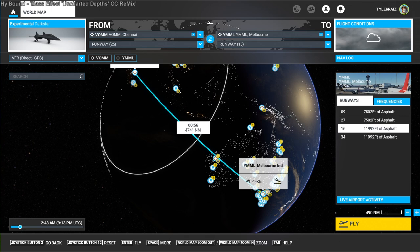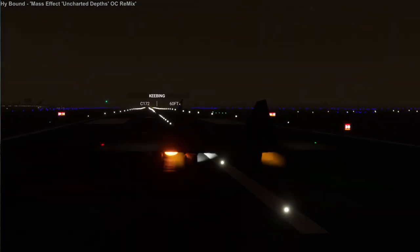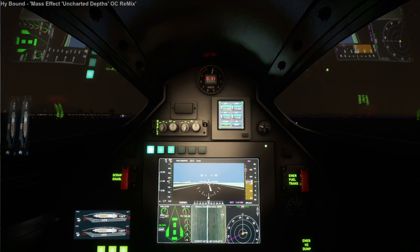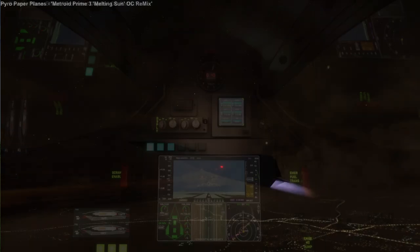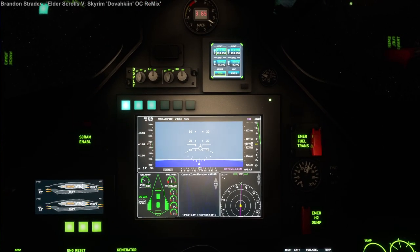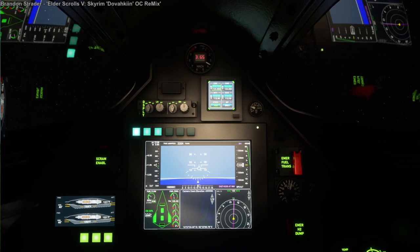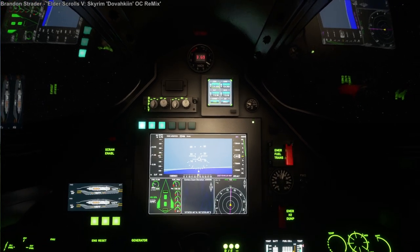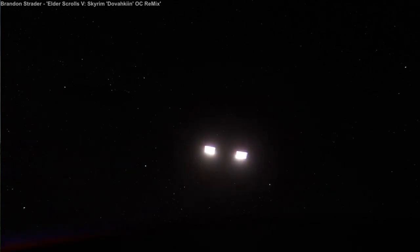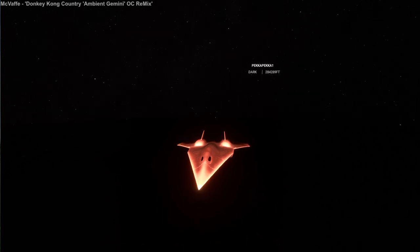The next flight is from Chennai to Melbourne, and this was really only possible going from Chennai instead of Bombay — Bombay to Melbourne would be a little bit too far. So we are taking off and there are the afterburners. We have to remember to activate the afterburners because it's a separate toggle, not just the top end of the throttle. There's Pekka also in the Dark Star, but it's really hard to keep up with people going at Mach 10.